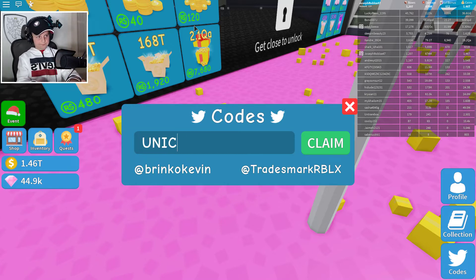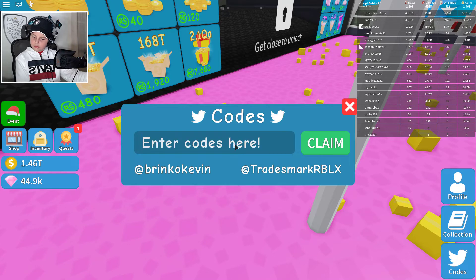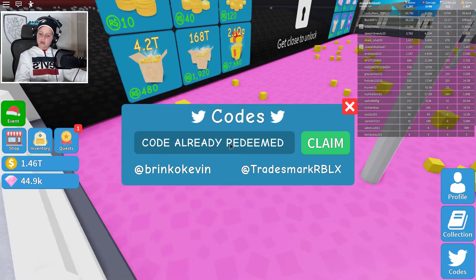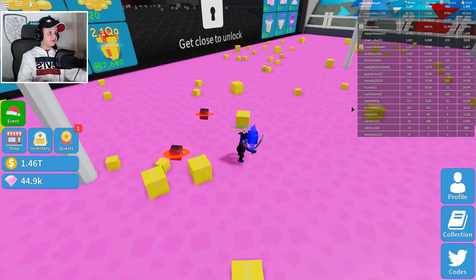Unicorns, Curly, and Ninja Roblox. And those are all the working codes.